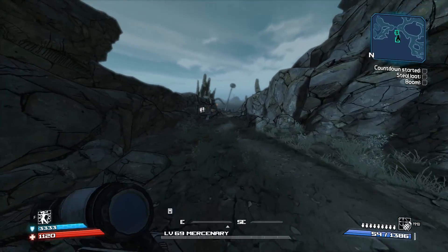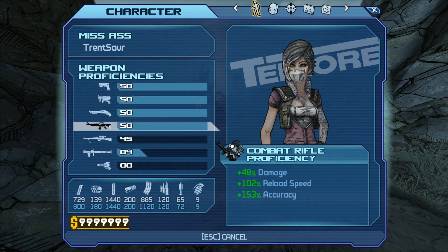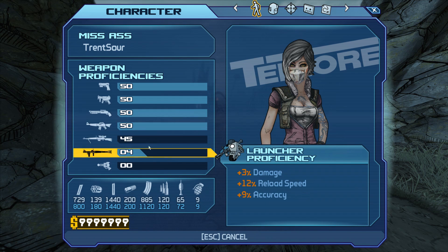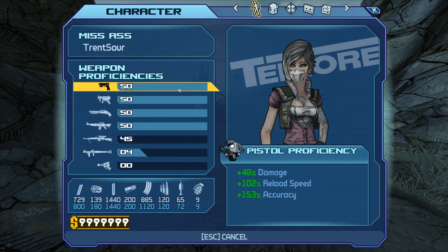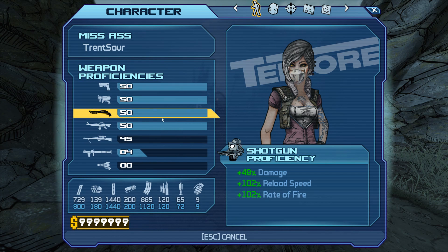With weapon level proficiency, you get huge bonuses. You may be mid to end game depending on your playthrough and want to get a couple levels, or even max out your weapon proficiency levels to get nice bonuses — like 48 plus damage, 102% reload speed, accuracy, or even fire rate.